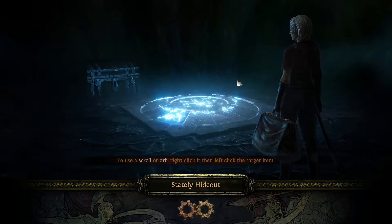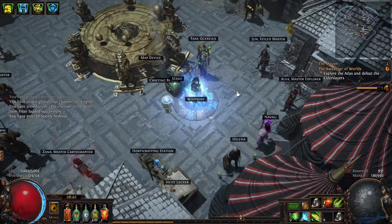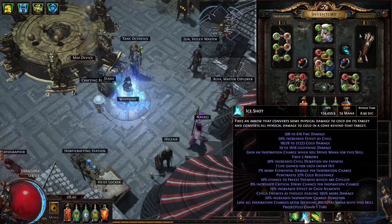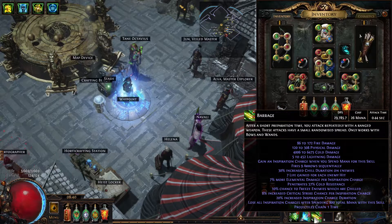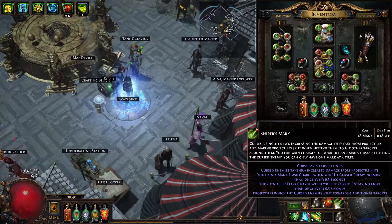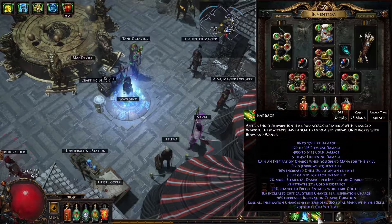Then I'll do another one after the update to see where we're at. So this is my Eyeshot Barrage Deadeye character. See my previous video for all the gear and setup. Eyeshot tooltip is 134k, Barrage is 29k. I usually have Blood Rage active, so with that up: 146,244 and then Barrage 32,398.